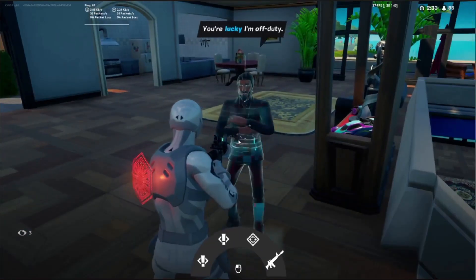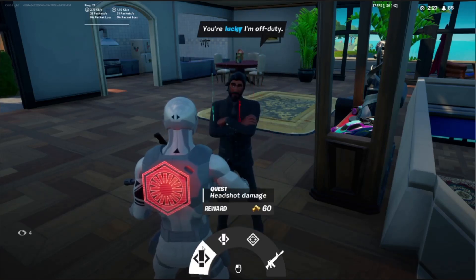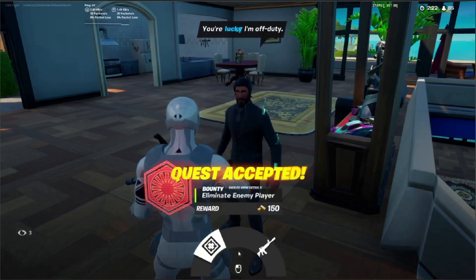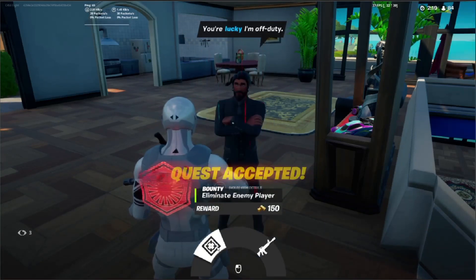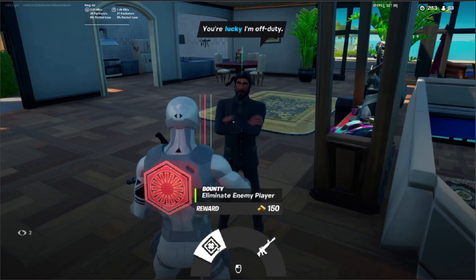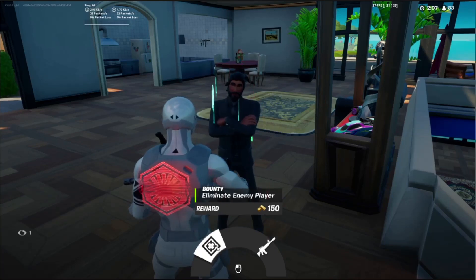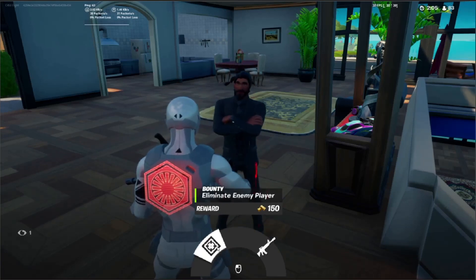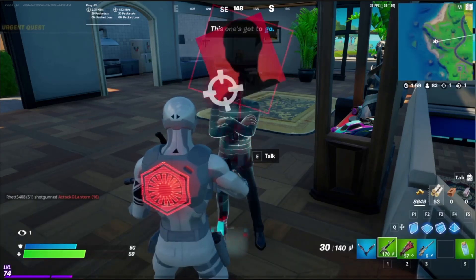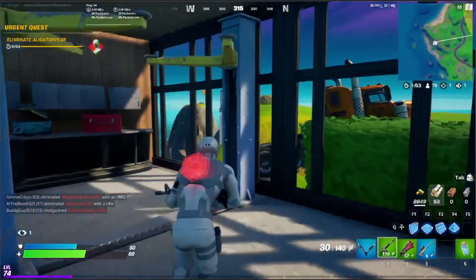Alright, so the second way is to go to the Reaper. He has a quest to complete a bounty, which is like 90 gold, so you might as well take that. You also want to accept a bounty. The maximum out of the first one is about 240, and if you don't complete your bounty - as in someone else kills him - you'll get like 120. You can keep going back to him and getting more bounties to get like an extra 150 gold, or 30 if you don't kill the guy.